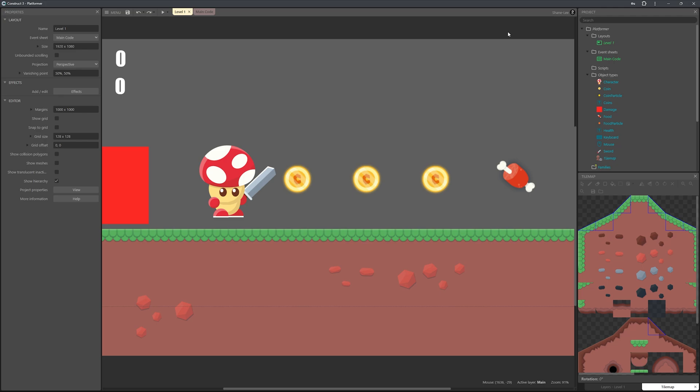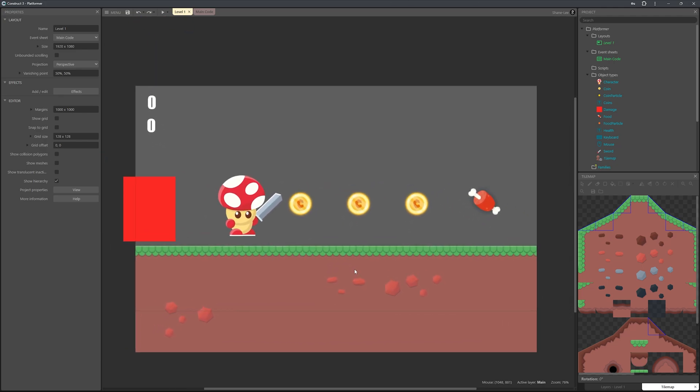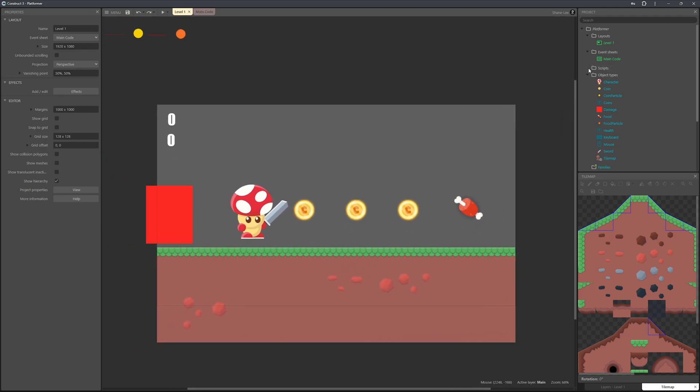Before we get into this, I just updated the tile set to fix an issue where the tiles were bleeding into each other — the edges were overlapping. Go download that and then we can continue.